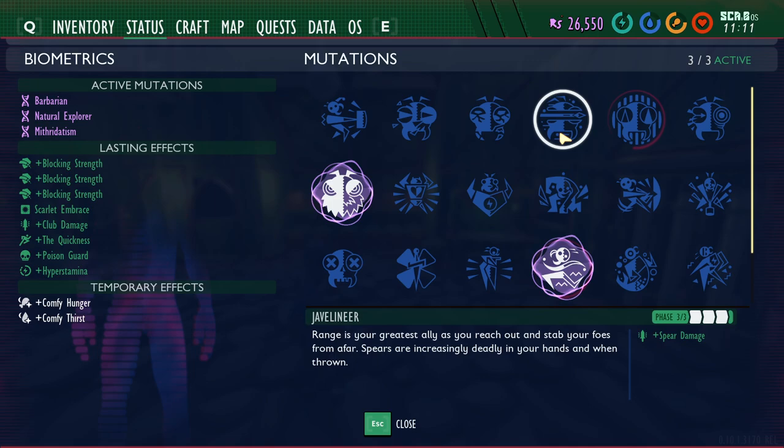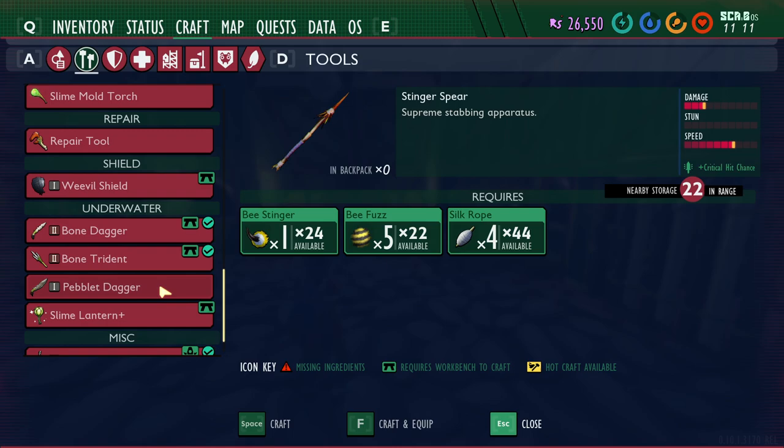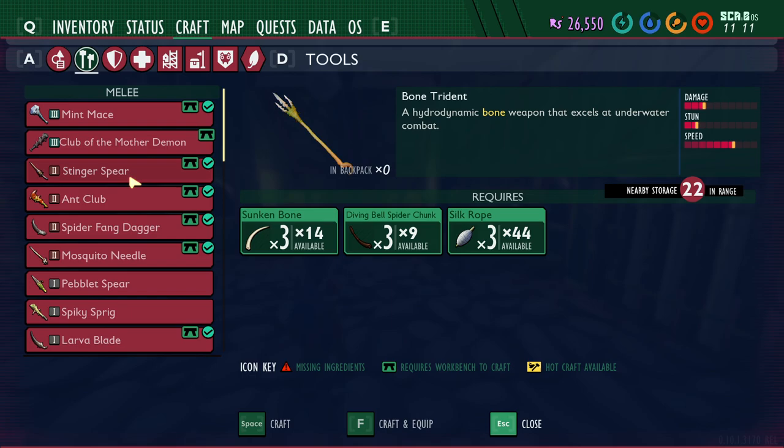Fourth is Javelineer, unlocked by killing 50, 100, or 200 creatures with a spear for phases one, two, and three. It does 10%, 20%, or 30% increased spear damage depending on which phase you've unlocked. The tier one weapon is the Peblet Spear and the tier two is the Stinger Spear. The Trident may also count towards this — I haven't tested it, but it's most likely classified as a spear.